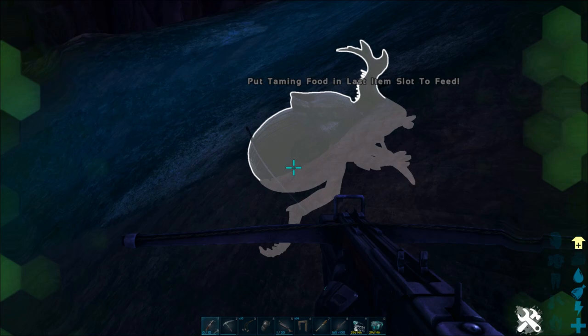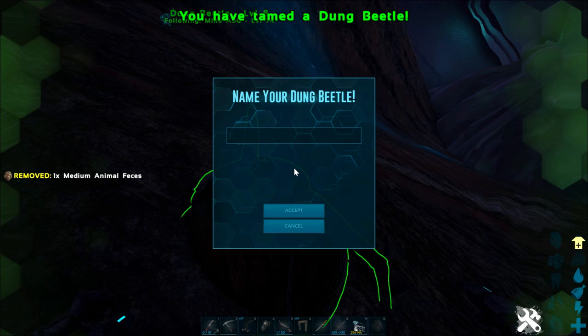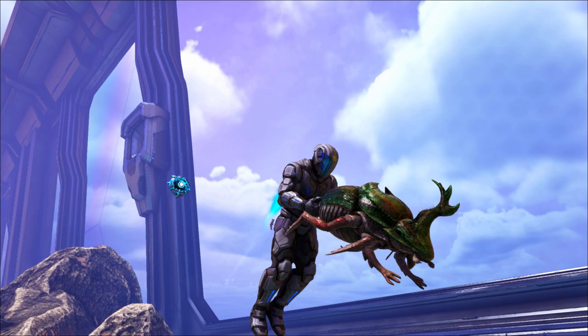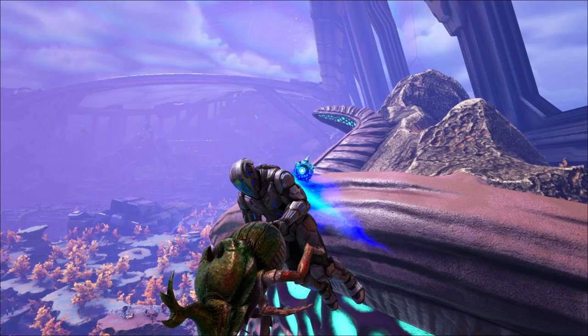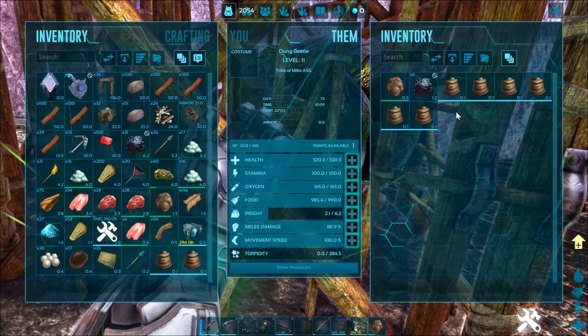At that point we can tame our dung beetle in total safety. We just need to put the poop in the last slot of our inventory, walk up to it to feed it, and it's a good idea to keep it attached to your grappling hook so you've got it on a leash the whole process. The lower level dung beetles will be way easier to tame, and they don't really get much benefit from higher stats, so if you can find a low level one it's actually way better. If you're in a pinch they will technically eat spoiled meat, but it's really inefficient, so go for the largest feces you can. It's like kibble for them and they'll tame up pretty quickly. Once they're tamed, you can carry a dung beetle just like a dodo and fly back to your base with your jetpack. An Argentavis can also carry a dung beetle as long as fly or carry is enabled on your server settings, and that can make this a much easier process.